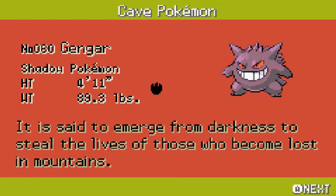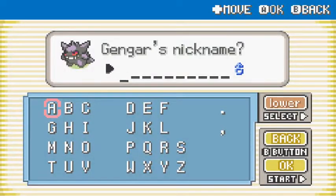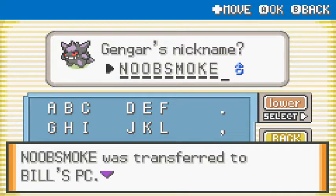We got it! Its Pokedex entry says: 'It is said to emerge from darkness to steal the lives of those who become lost in the mountains.' I've got a good nickname for this Pokemon. We already named Haunter 'Smoke,' so let's keep up with that theme. This one will be 'Noob' — Noob Smoke, after the combination in Mortal Kombat with Noob Saibot and Smoke.